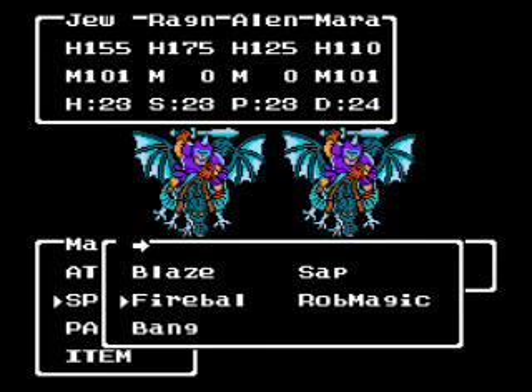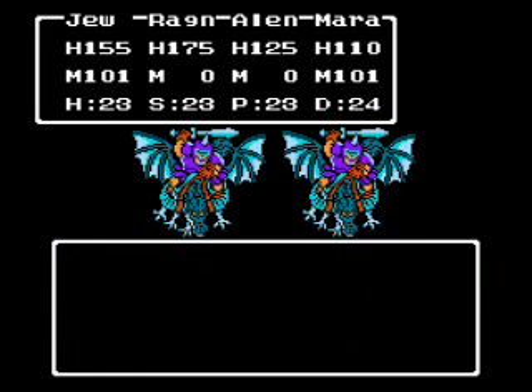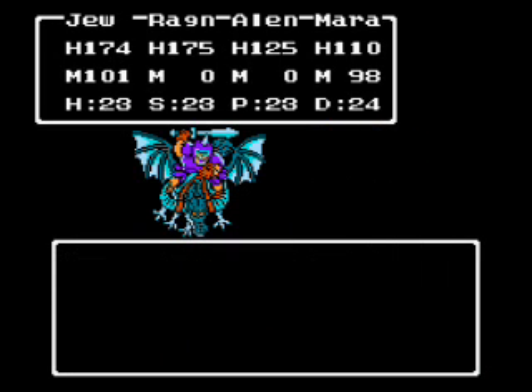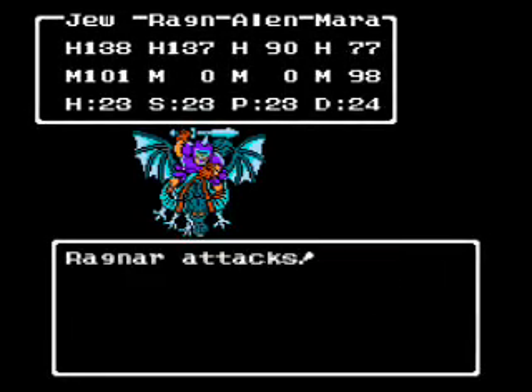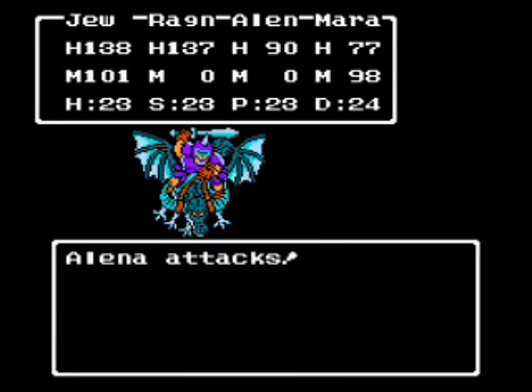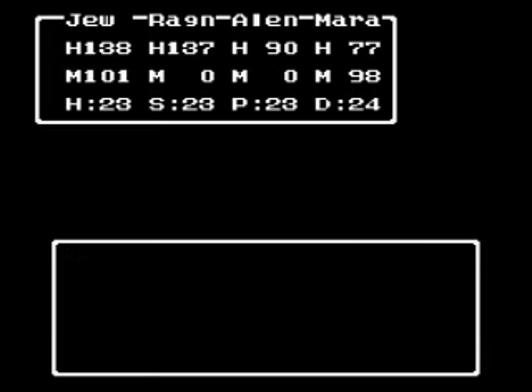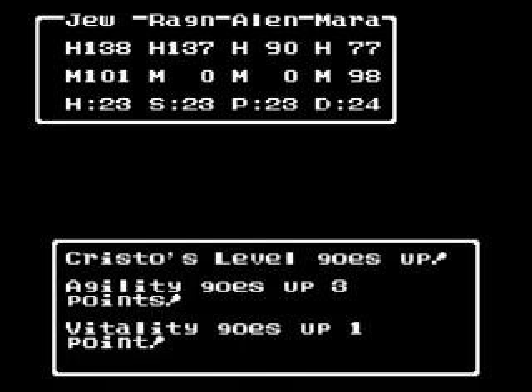Here's another new enemy: Dragon Rider. They can attack twice per turn — which is pretty bad. What they'll usually do is a physical attack and then follow it up with a breath attack. That's pretty wild. Their breath attack is really bad — it does like 35 damage to everybody. It's quite deadly. You do get a lot of experience points from them though, which is nice.